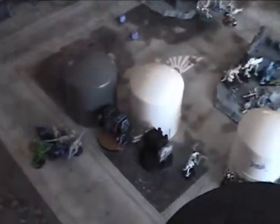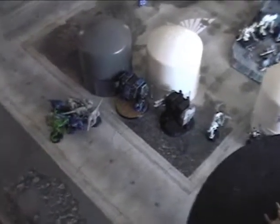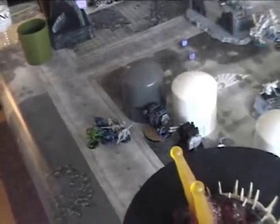Alright, so this is the scene. I had two Dreadnoughts deep strike right there. There was a bridge here a minute ago that was taken out, so he took a whole bunch of wounds — like 15 or something. Yeah, it was 15 wounds on that guy as they were trying to escape the rubble falling on them. So really, without any synapse over here, there's really no way that he's going to be able to move those guys.